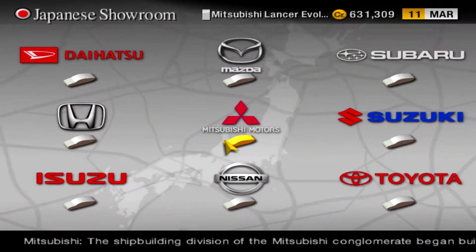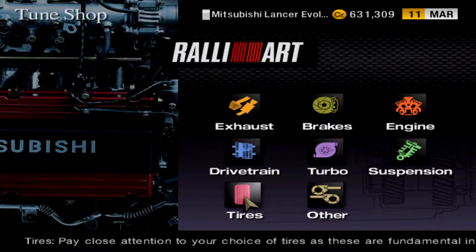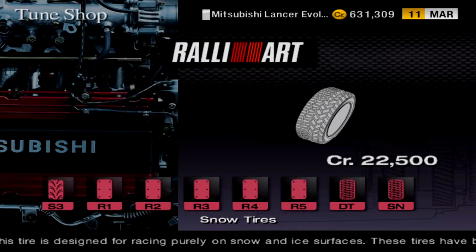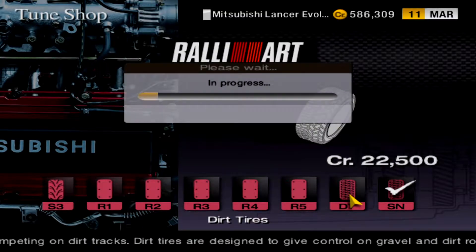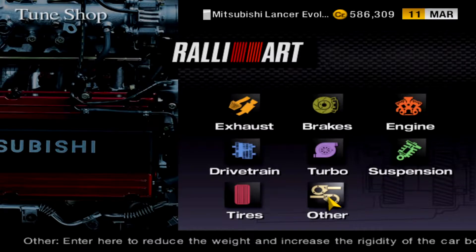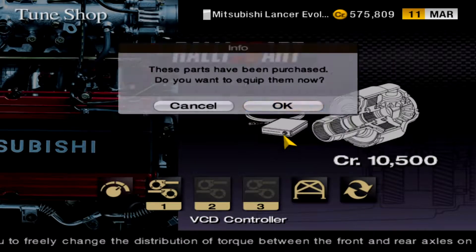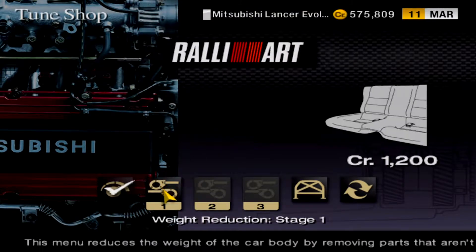We're actually gonna have to buy some dirt tires for this thing because it doesn't come equipped with them, and I'm also gonna buy snow tires too because I guess I'm just gonna use this as a snow car as well. Buy the snow tires but don't equip them — I will equip the dirt tires. I'll get a transfer case upgrade because that might help a little bit.